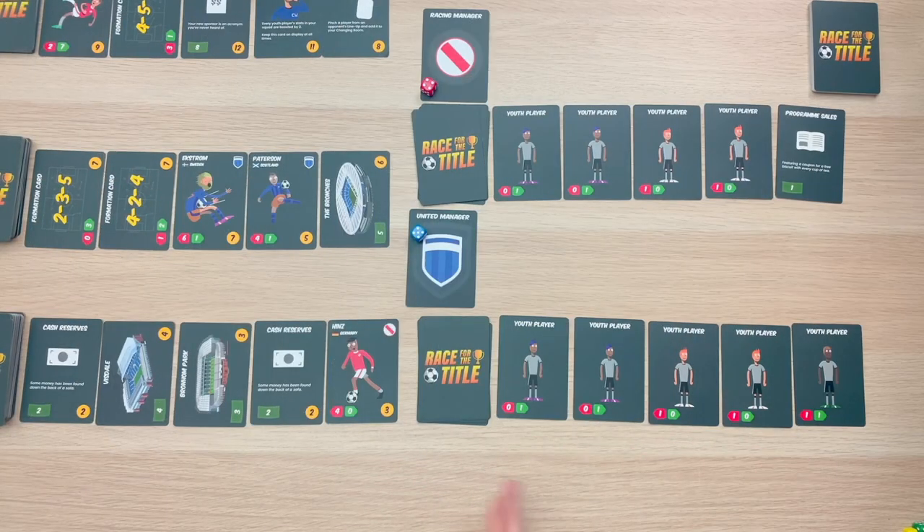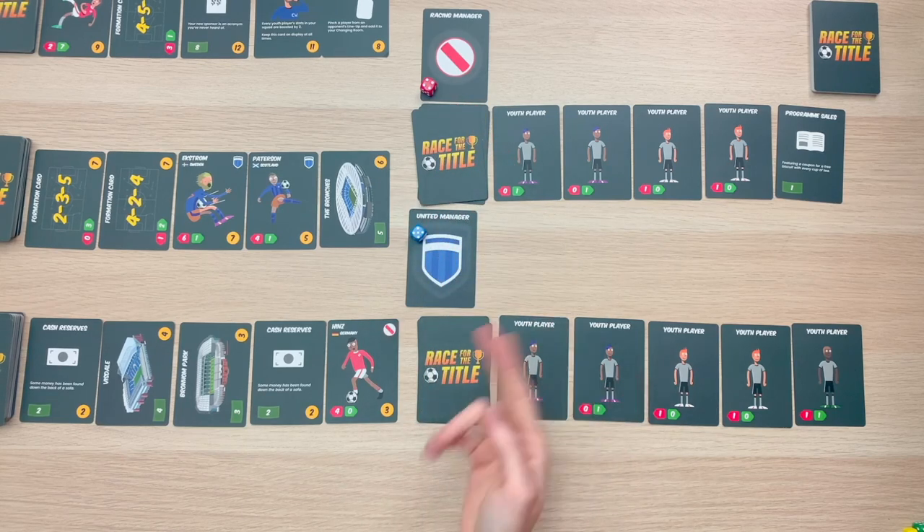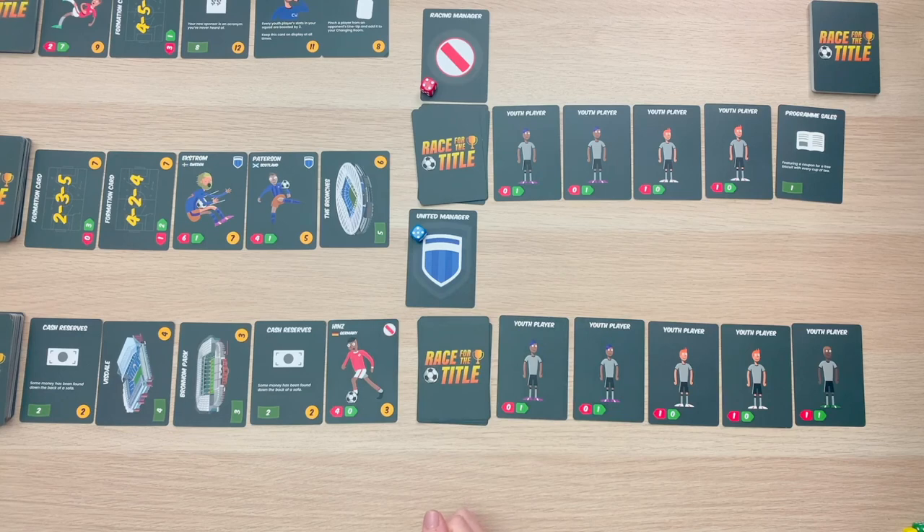On our turn, we're going to be looking at our player lineup. One of the main things we can do on our turn is play a match. Because there are only two players in this game, if I play a match it will obviously be against the racing manager team, but in a higher player count you would choose who you wanted to play against. If I choose to play a match, I need to add up my total attack ability, indicated by the green numbers on my player cards. For my scenario, I have an attack of three.